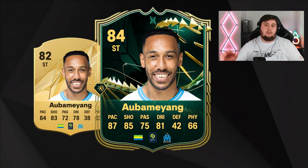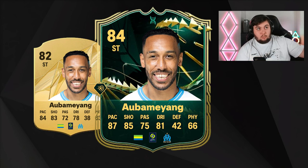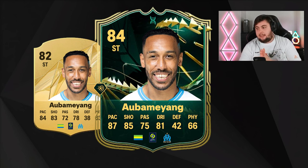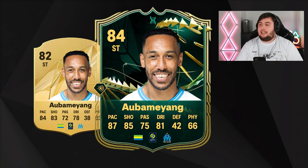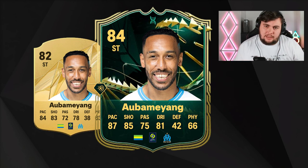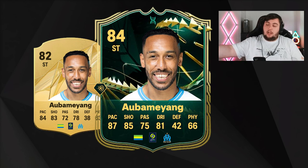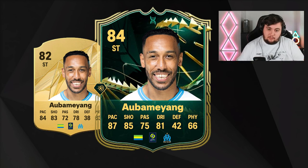Next we have Pierre-Emerick Aubameyang, 82 rated. He recently moved from Ligue 1 into the Saudi League — note that his club on the card still shows Marseille, which is incorrect. He can obviously play striker, ticking off the evo requirement. His base card sits at 84 pace, 83 shooting, 78 dribbling, and 63 physical. I predict the evo will take him to around 87 pace, 85 shooting, 81 dribbling, and 66 physical.